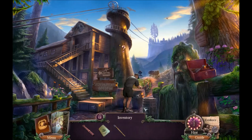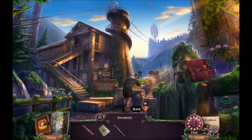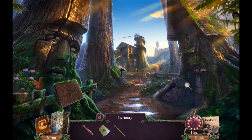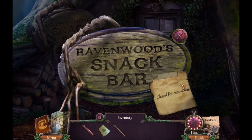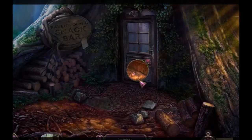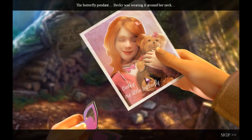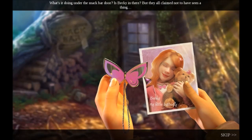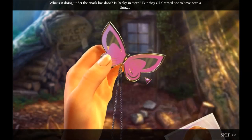Looking at the door. I thought I saw a butterfly. There's a snack bar — closed for renovation. The butterfly pendant — Becky was wearing it around her neck. It's gone. What's it doing under the snack bar door? Is Becky in there? But they all claimed not to have seen a thing. The snack bar is locked on the inside — using the glass cutter. There must be another exit. This is the snack bar and it doesn't look good. I would not be going to the snack bar for donuts — they don't appear to have any.